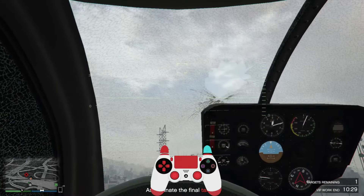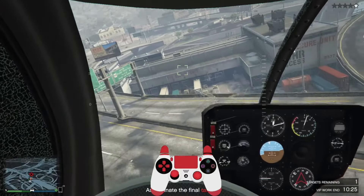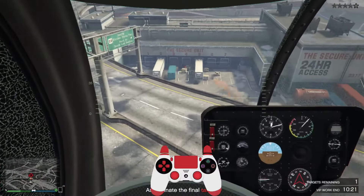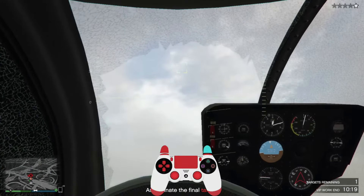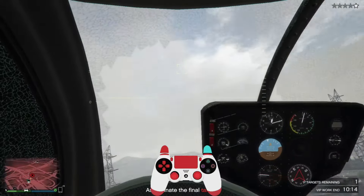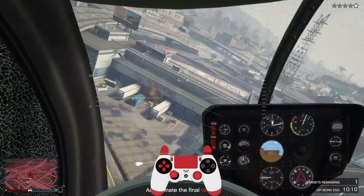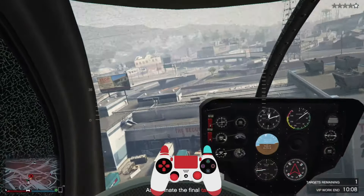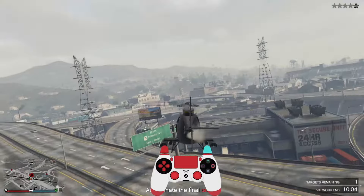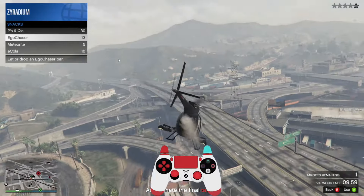Now we're gonna — obviously you can do this, you can lock on. Gotta be careful when you're starting — just fly slowly. Lock on, but I don't wanna lock on to that guy cause that's not the guy we're after. We're after this guy. So I'm gonna put homing off and see if we're able to get him in our square. The helicopter's very delicate so you gotta be careful and aim with the left joystick.